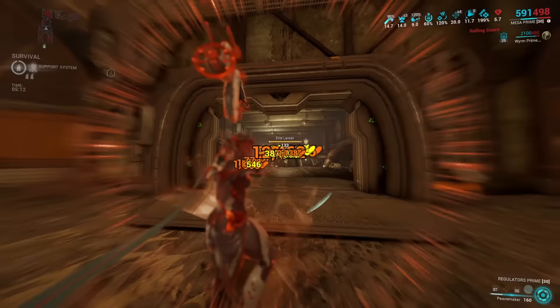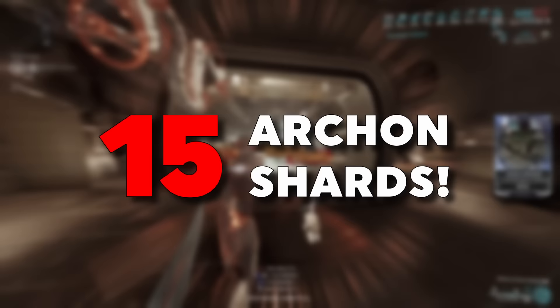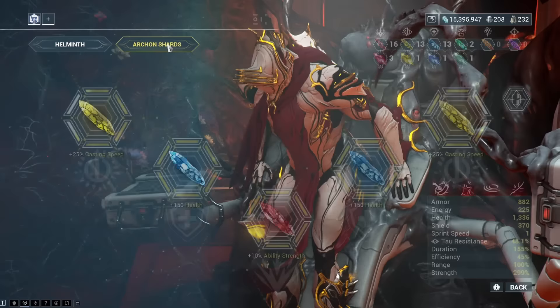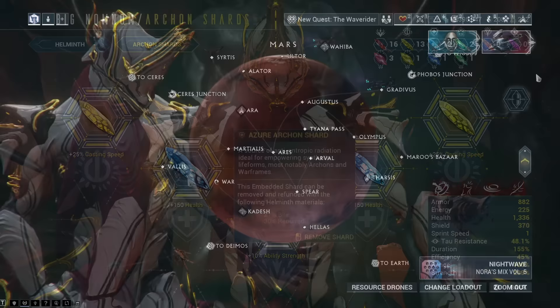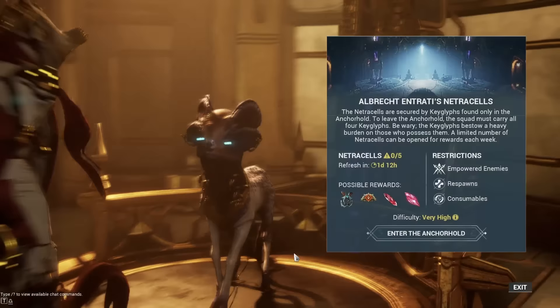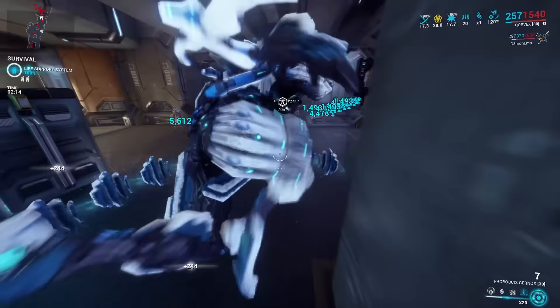Last but definitely not least, we have something more directed towards later game players: do not miss the chances of getting your weekly Archon Shards. Unlike pretty much any other type of upgrade in the game, Archon Shards can only be obtained in certain quantities per week — one guaranteed Archon Shard from your weekly Archon Hunt, one sold by Chipper for doing the Call missions, and then 5 chances per week to run the mission type called Netracells unlocked by the Whispers in the Wall update, which also have Archon Shards in the drop tables. Do not forget to do them if you have time, and they're only getting more and more relevant looking into the future of the game.